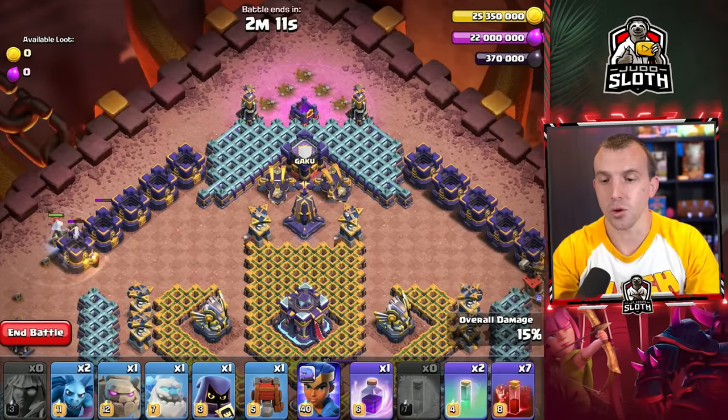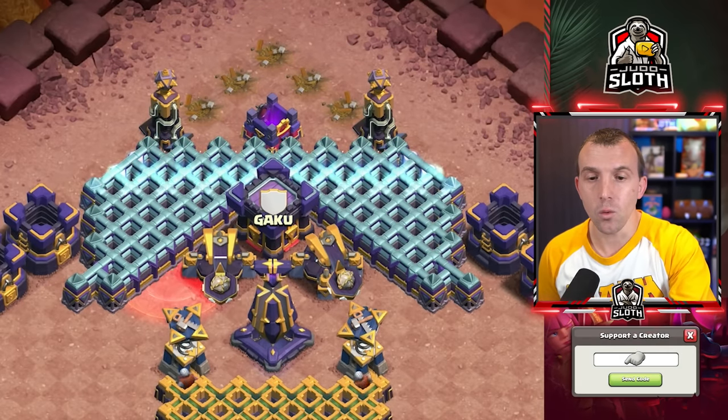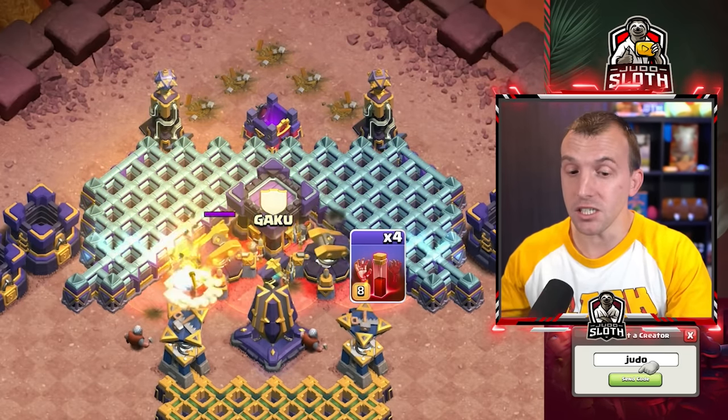Moving back up to the top of the base — once the rage tower expires, three skeleton spells: one to the left of the scatter shot, one to the center, and one to the right of the scatter shots.